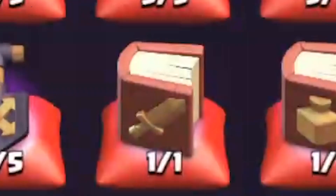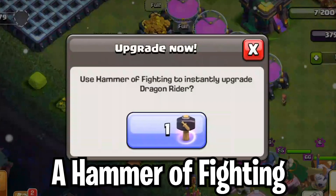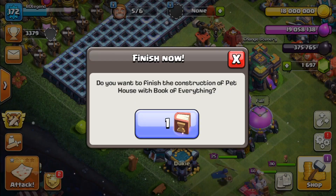So I got a book of building, a book of spells, a book of fighting, a hammer of building, a hammer of fighting. And then on top of that, I have four books of everything. Literally, I think I've only had like seven in my career, but I've got four books of everything just for this upgrade.